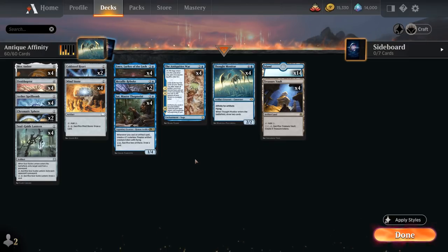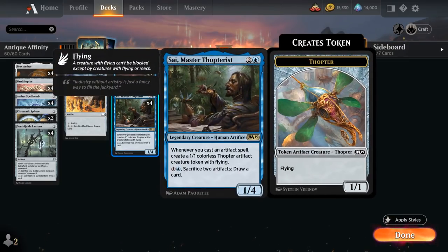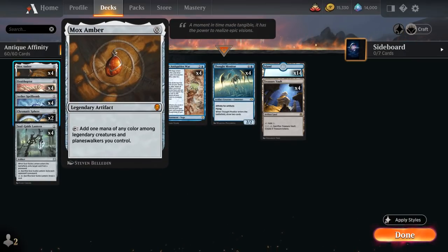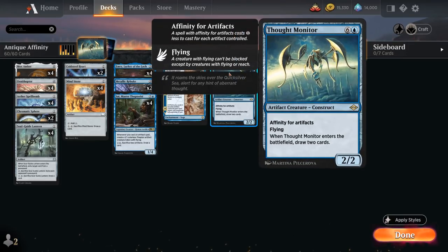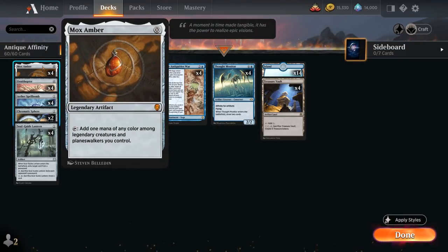We've got the legendary package of Emery, Psi, and Mox Amber. Mox Amber is a zero-mana legendary artifact that taps to add one mana of any color among legendary creatures and planeswalkers we control. Just being a zero-mana artifact is already quite valuable in our deck where we want lots of artifacts in play for Antiquities War and to make Thought Monitor cheaper. Mox Amber can often make mana if we control one of our legendary creatures, allowing us to ramp out our hands.